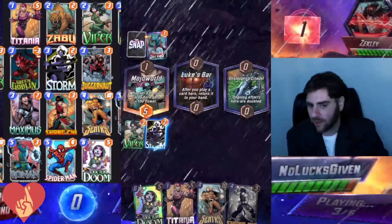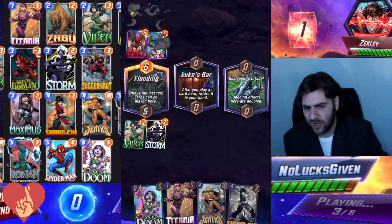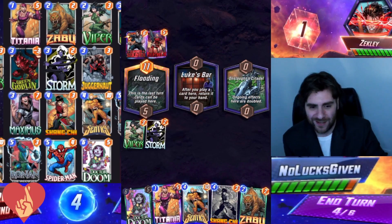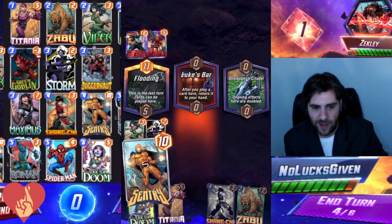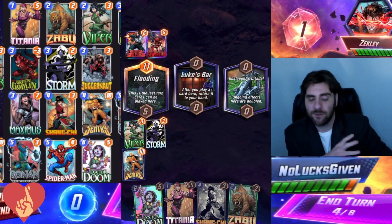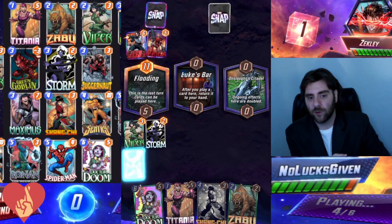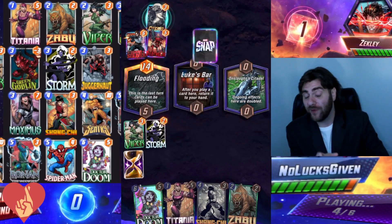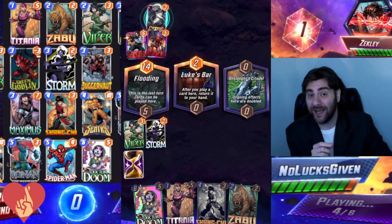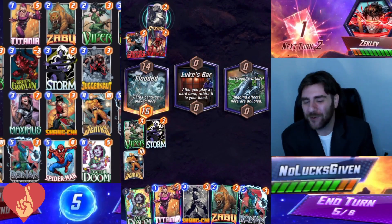I'm not super confident I can play more cards than my opponent in Mojo World and still win, so I just decide to Storm it to shut down a location. My opponent has Death Lock plus Winter Soldier — a similar deck list to the last game. I run out Sentry into the flooded location, and if I can win there or get close, I can use Dr. Doom to throw a Doom Bot into Luke's Bar and add four more power to that flooded location. That should be enough that even losing Onslaught Citadel I might be okay.